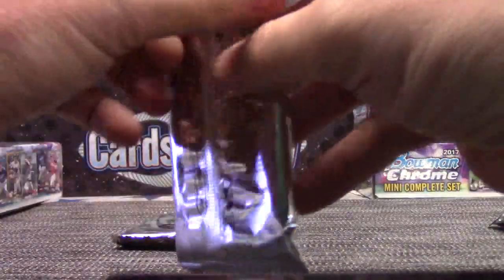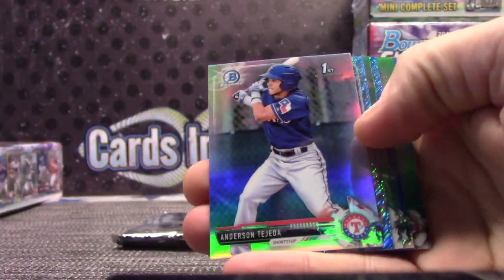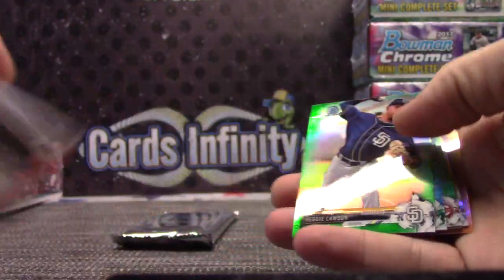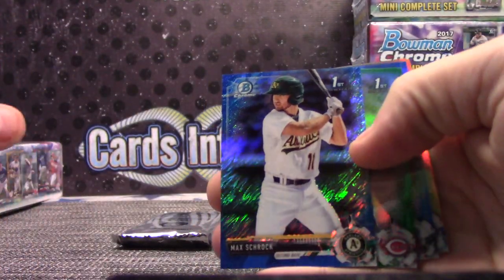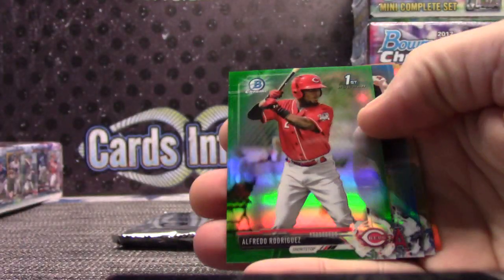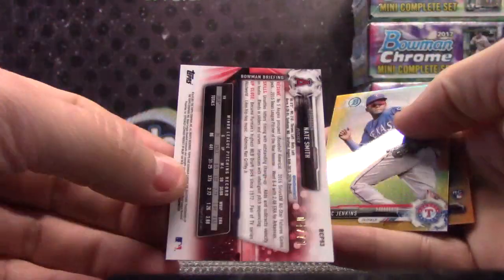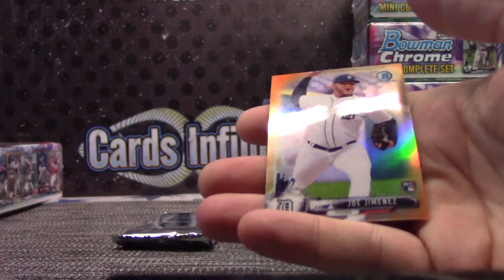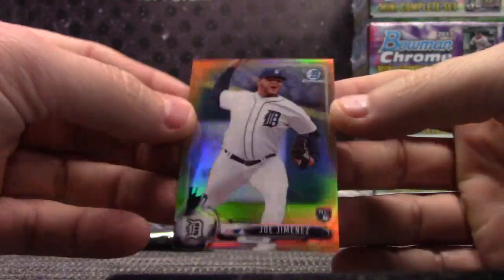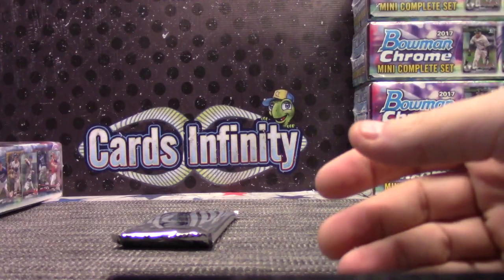Pack 2 goes to Darren. Ryan Mountcastle, Brent Honeywell, Anderson Tejada, Joe Musgrove Blue numbered to 150, Reggie Lawson Green numbered to 99, Max Schrock Blue 150, Alfredo Rodriguez Green 99, Nate Smith Blue numbered to 70 Gold, Eric Jenkins numbered to 50, and Joe Jimenez Gold Orange rookie — Orange is 25. That went to Darren.